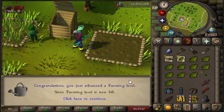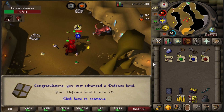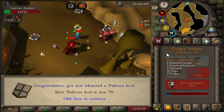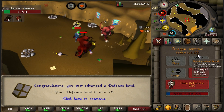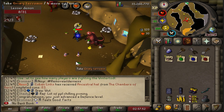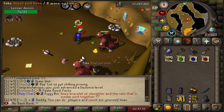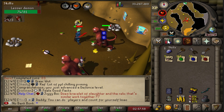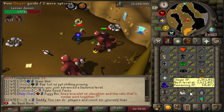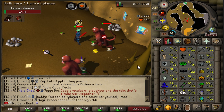91 Range, 58 Farming, 88 Hit Points, 75 Defense. And that's one of the goals we've been striving for — 100 Combat! So now we have unlocked the Veteran Pest Control boat. We can start grinding out our full Elite Void here soon. I really want to get the 83 Slayer for Dragon Boots first though — that'll be my first step, and then I'll get the void after that.